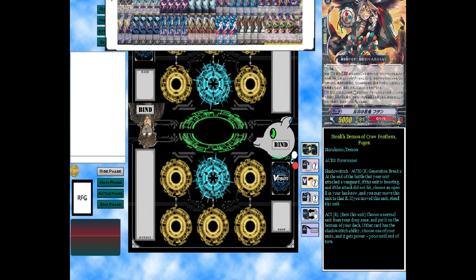We're running two copies of our starter: Stealth Demon Crow Feathers. I mainly use it for its Shadow Stitch skill — at the end of battle that this unit attacked a vanguard, if this unit was boosting and the attack did not hit, you may move this unit to an open rear guard. If you move this card, stand it. I use this as my all-around back row supporter; it does help the deck out a lot.